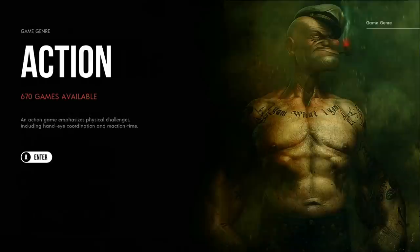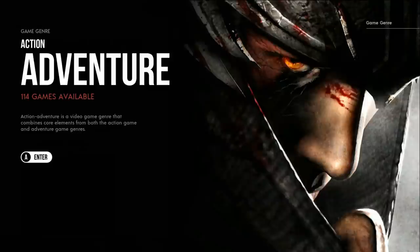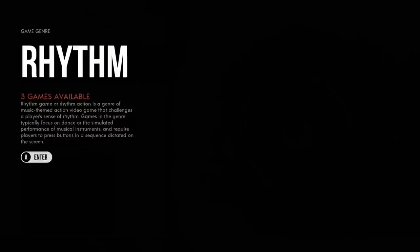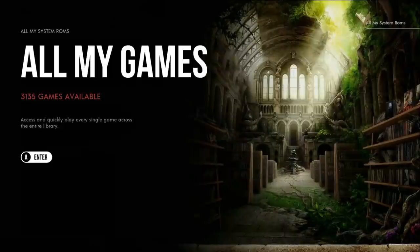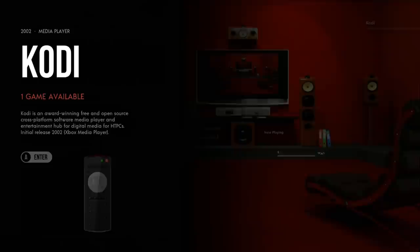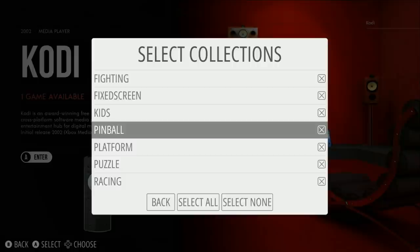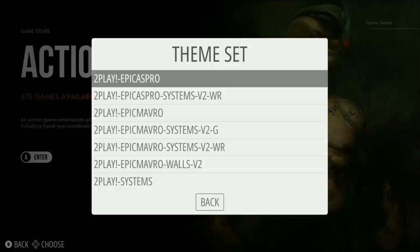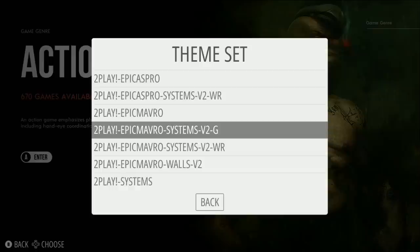Then we have collections: action games, adventure, beat 'em up, fighting, fixed screen, kids, pinball, platform, puzzle, racing, rhythm, role playing, shoot 'em up, simulation, sports, strategy - rocking 3,135 total games. There's also My Favorites, My Last Played, and back to Kodi. If you want to get rid of game collections, just uncheck them - very easy to do. For themes there are five new ones: Epic Aspro, Aspro Systems V2, Navro, and Bum to Driven.